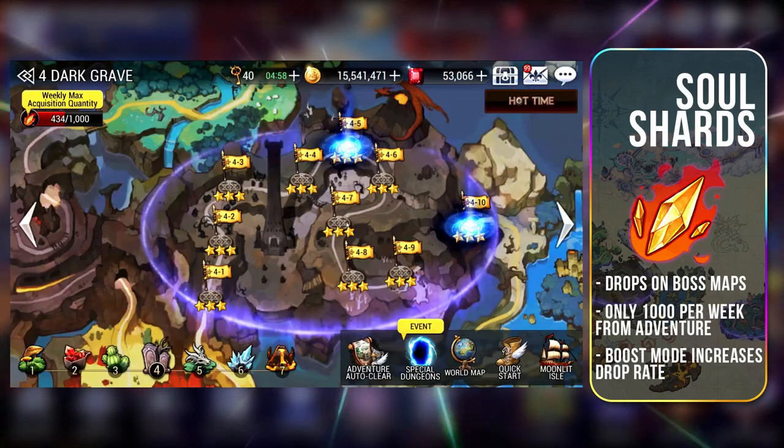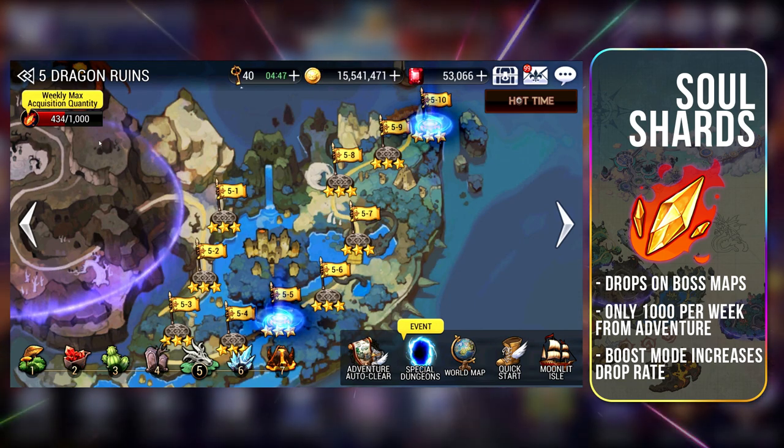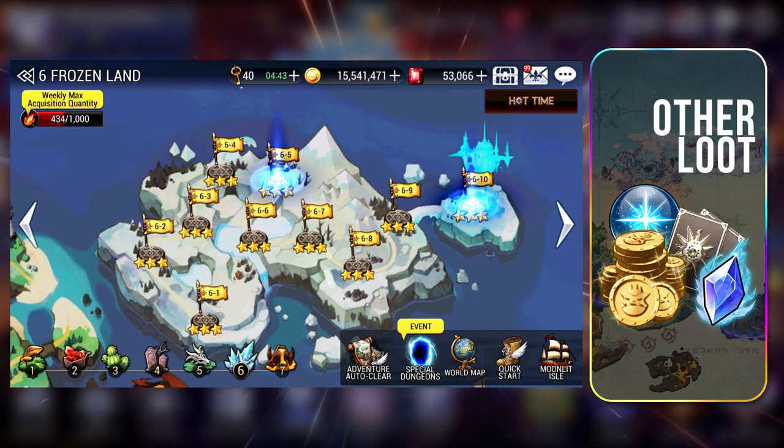Soul Shards are randomly dropped as you farm, and only boss maps — maps with the bling — will drop Soul Shards. You can only farm up to 1000 Soul Shards per week, and activating Boost Mode will increase the Soul Shard drop rate. Fodder, Gold, Light Crystals, and Magic Crystals are obtained as loot in Adventure.